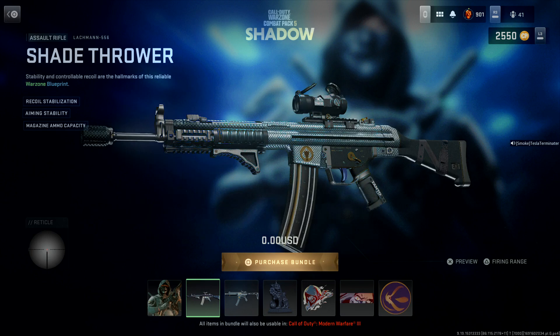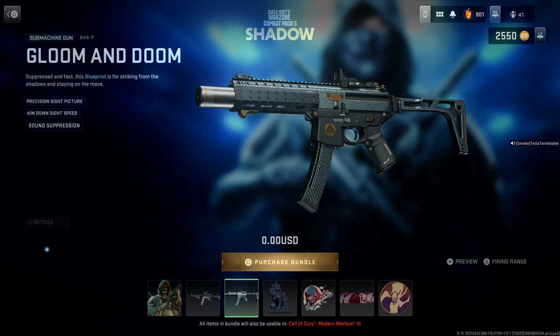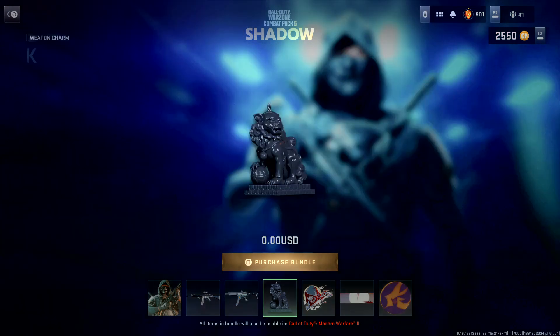You got your Lockman 556, you got your Boss P — it was just majorly upgraded. They nerfed a lot of guns, but they improved this gun like crazy. I have to try it out.